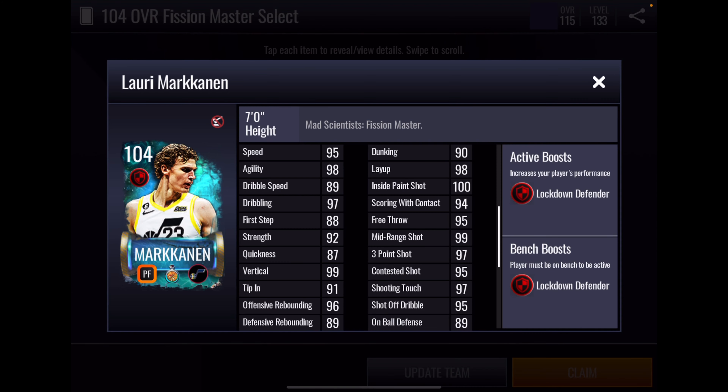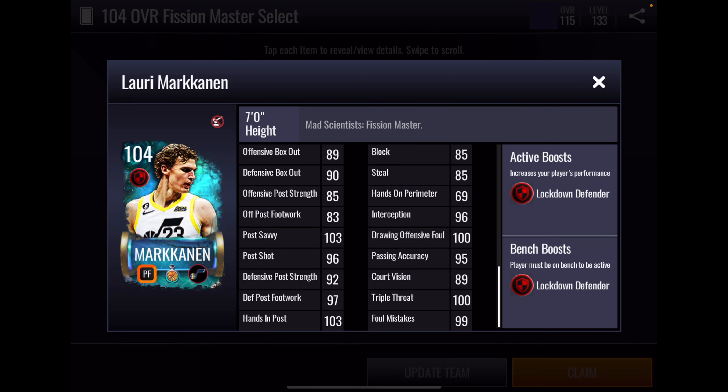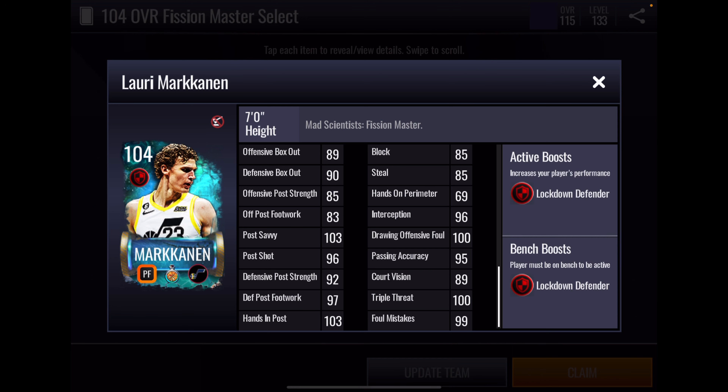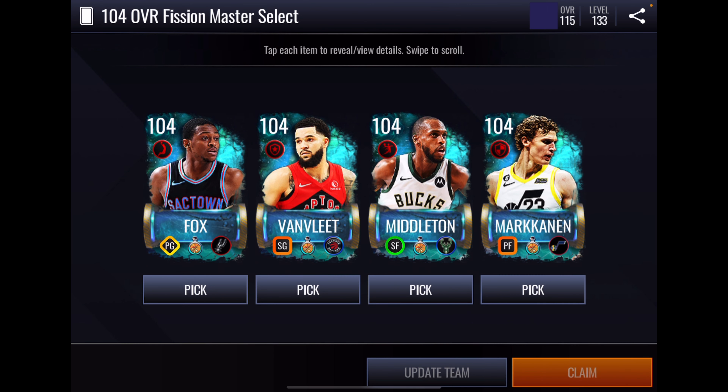Then we get to Lauri Markkanen. I always like Markkanen cards. Not a lot to talk about on the athleticism stats, but my eyes are drawn immediately to that 99 vertical, which looks pretty good — especially for a seven-footer. His rebounding is okay, but not great for a power forward. Box out's fine. Inside offensive game looks pretty good, and he's got very good perimeter shooting for a power forward. Defense, other than interception, is not really there. He's got a great triple threat and some post stats. He has a plus four lockdown defender boost to position, boosting his six defensive stats as well as three defensive post stats.